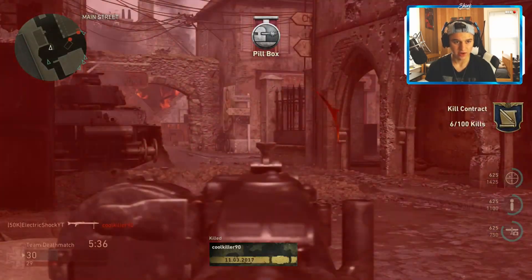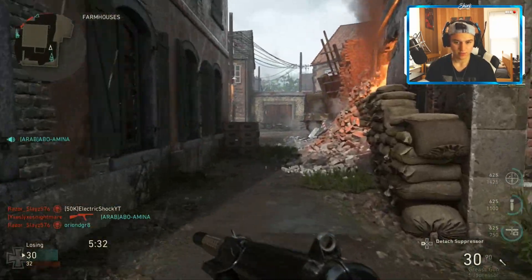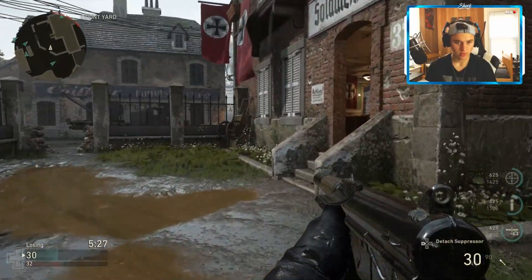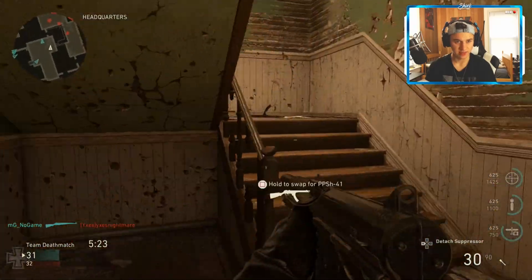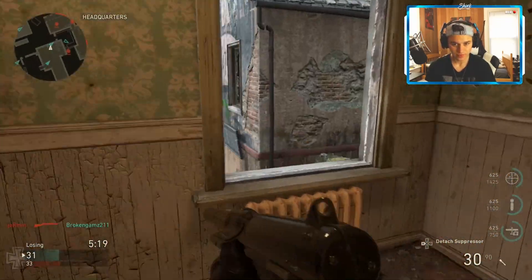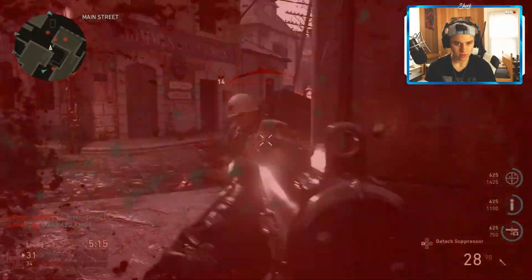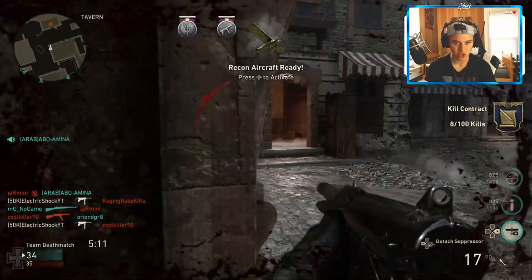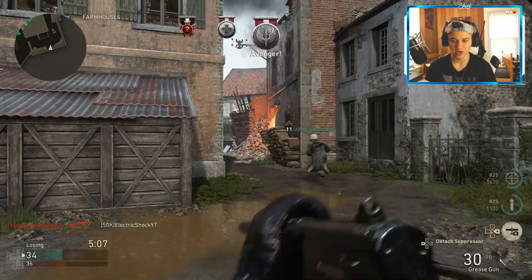Get that guy out — aw, damn it. So far I tried Headquarters and it is crazy amazing, guys — crazy, I must say, holy crap. Wow, how did I turn on that guy even when I got fall damage too — I have no idea. All right, we got our UAV.